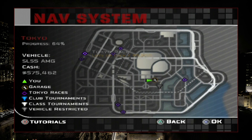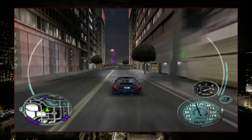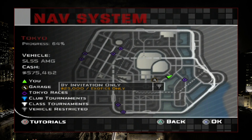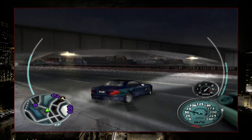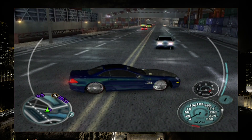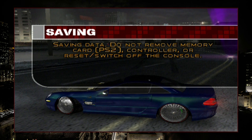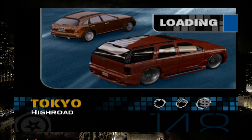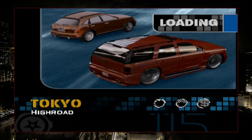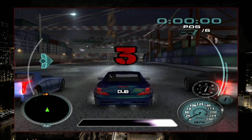The only things available to us in Tokyo at the moment is this exotics tournament, which I don't think we can really do much about. Let's check the Tokyo progress — only 64%, so there's no way we only have the exotics tournament left. That'll only up our percentage by like six percent, and that's not going to give us the last 36. There's definitely more stuff to unlock, so we've just got to keep doing more Tokyo races.